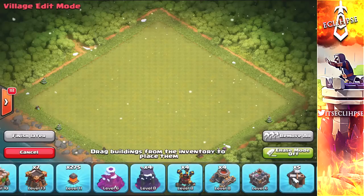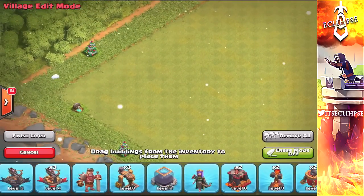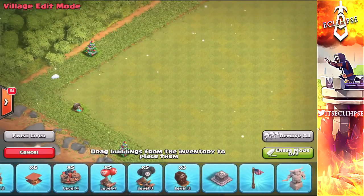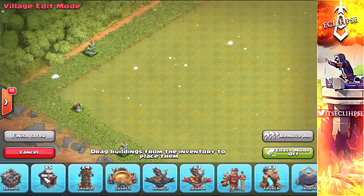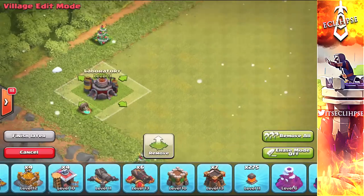Hey guys, what's up, it's Eclipse here and today I have a Town Hall 9 cheap shield base for you. Now if you do not know what a cheap shield base is, it gives the attacker free percentage and forces them to use one-third of their army, so that way by the time they get to 30% they will have used one-third of their army.